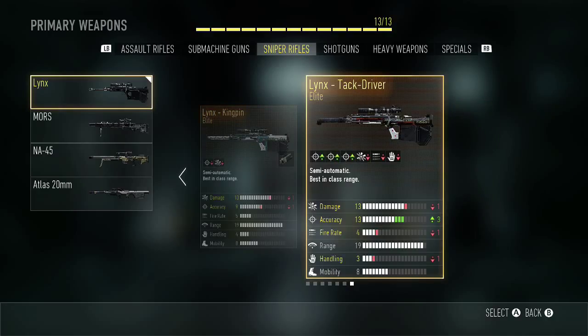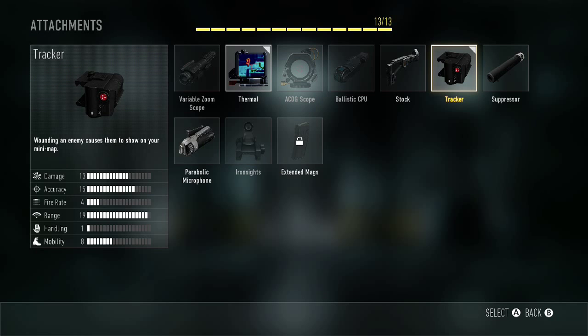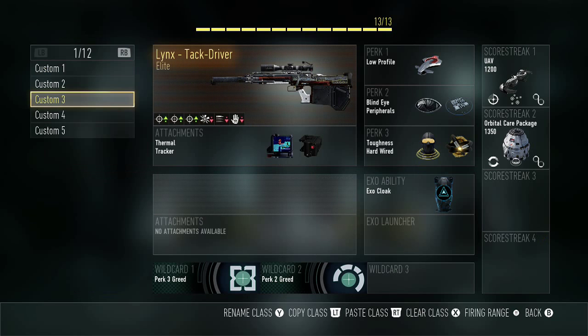This variant is a lot better — plus three in Accuracy, you're gonna need it. It does have negative damage, but the damage is still a two-shot kill and still a one-shot kill to the head. So the Tac Driver is a very good gun. I use the tracker sight anyway, just so I can get calling cards and stuff.